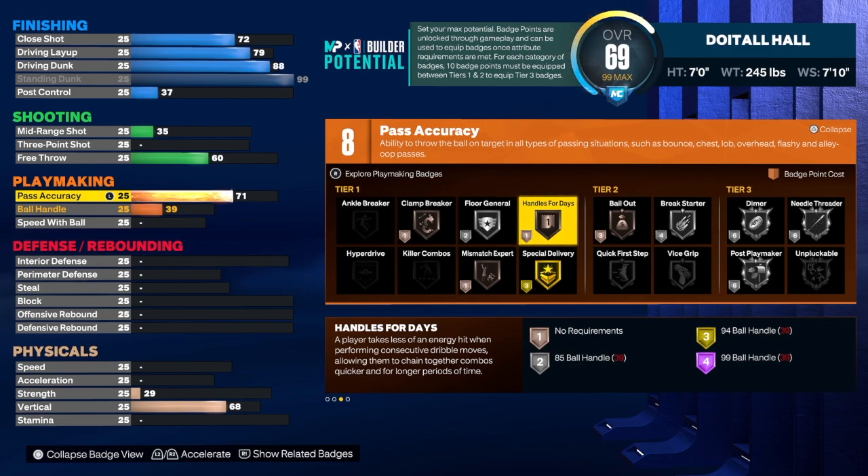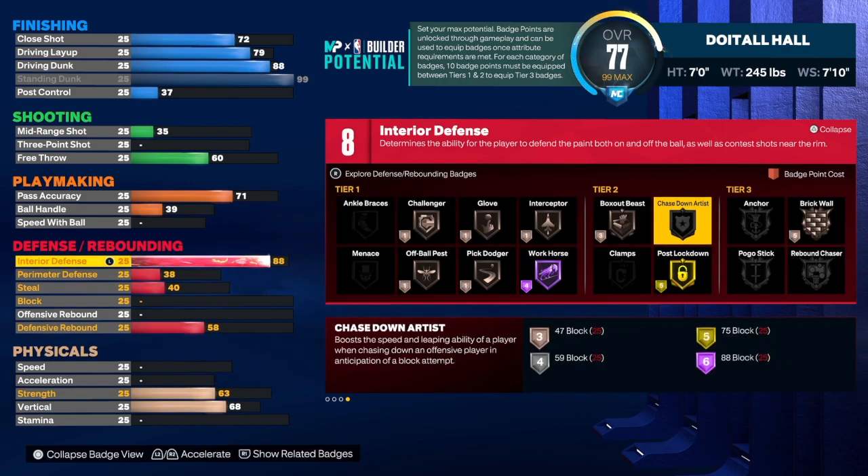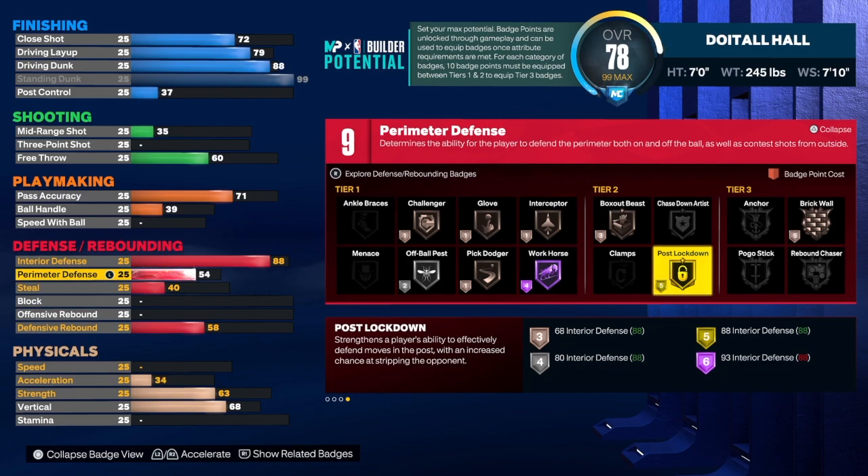Some builds can do a lot of stuff, but some builds you're limited to your strengths — and the strength on this build is defense. I really wanted to go for the ultimate shot blocker, that's why I was happy to get Mutombo in the shades, because he was the ultimate shot blocker. Centers back in those days weren't shooting threes — they were out there to play great defense and put people in the blender on the other end. We're taking interior defense up to an 88 to get post lockdown on gold — a really good badge when you're in the paint. You can take it down to 86 and keep the same badge count, but 88 gives you post lockdown on gold and will help you get steals on centers. For perimeter defense we're getting that up to a 54.